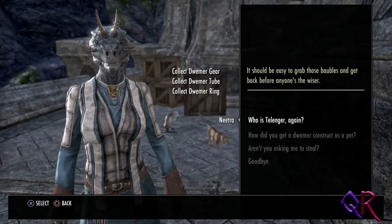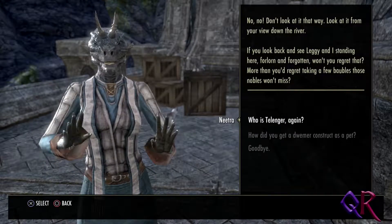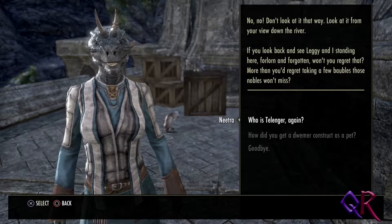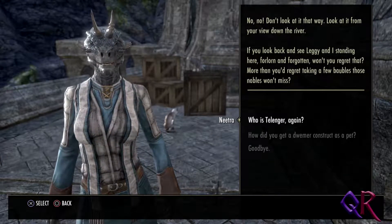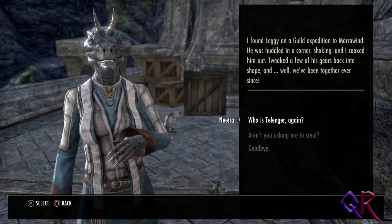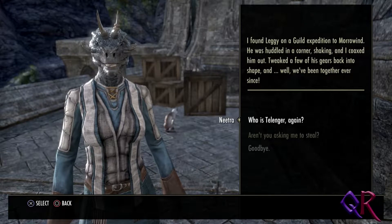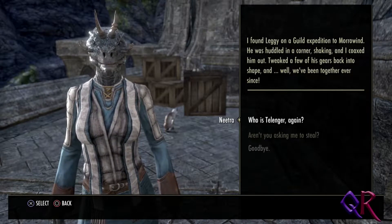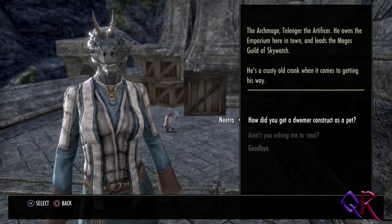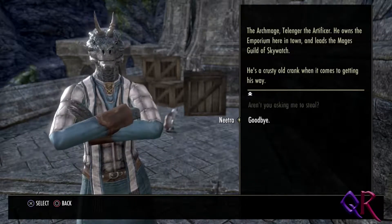Are you asking me to steal stuff? Because I'm not sure I'm okay with that. 'Look at it from your view down the river. If you look back and see Leggy and I standing here forlorn, won't you regret that? More than you'd regret taking a few baubles those nobles won't miss.' Okay, this sounds shifty, but sure. How did you get a Dwemer pet? Who is Tellinger? 'Tellinger the artificer. He owns the Emporium here in town and leads the Mage's Guild of Skywatch. He's a crusty old prank when it comes to getting his way.' Okay, goodbye.